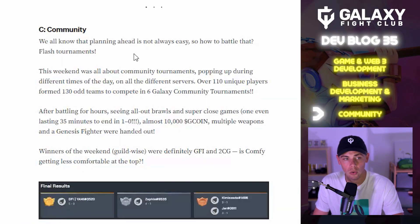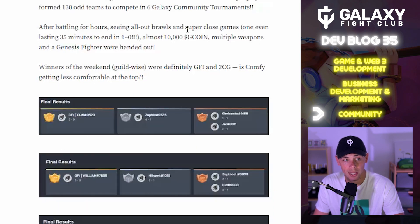In the community section: this weekend's flash tournaments were all about community tournaments popping up at different times of day on all different servers. Over 110 unique players formed around 130 teams to compete in six Galaxy community tournaments. After hours of all-out brawls and close games — one game even lasted 35 minutes to end in a 1-0 win — almost 10,000 G-Coin, multiple weapons, and a Genesis Fighter were handed out.